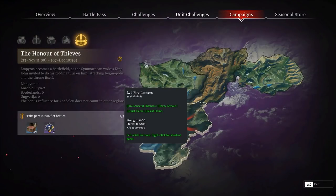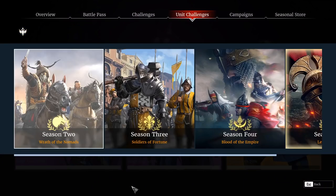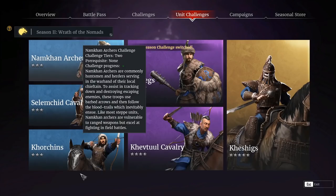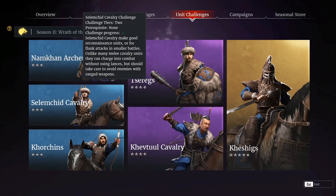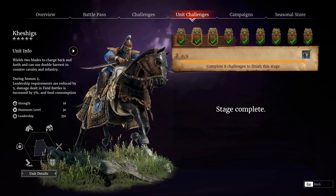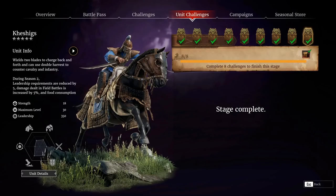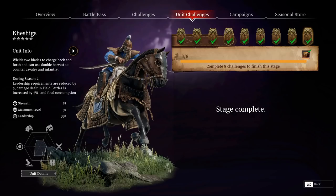So to actually get access to these guys, if you were joining the game now, you'd have to go to your unit challenge, go back to season two, get through the first two challenges, then get through one more to even get onto the Keshig track, and then there are just stacks upon stacks upon stacks of challenges you need to complete to actually unlock the Keshigs at the end.